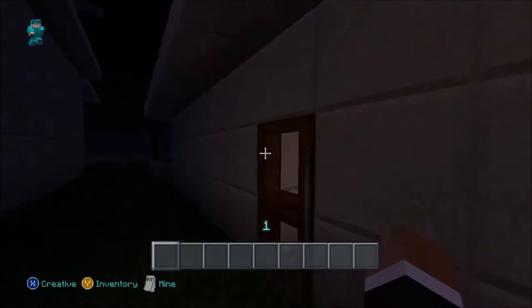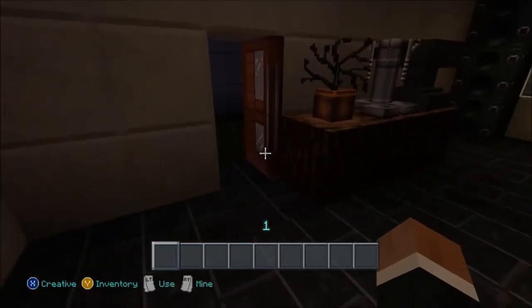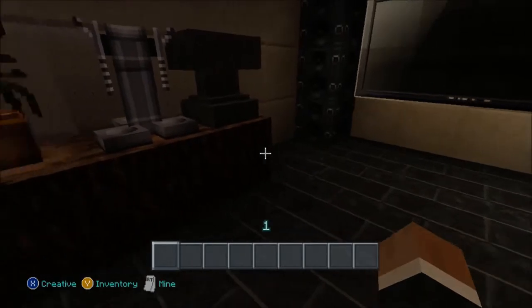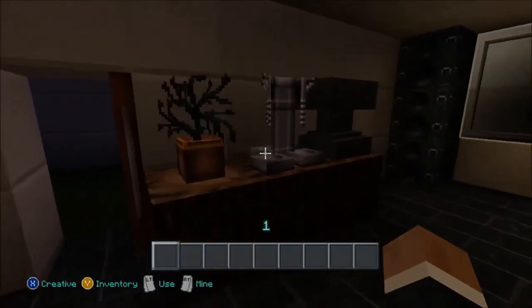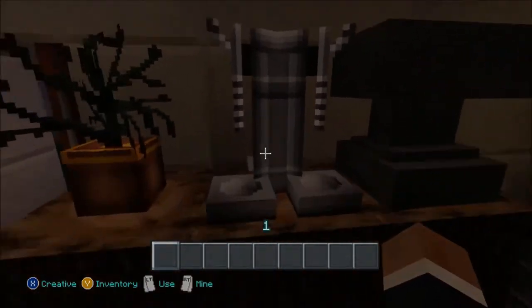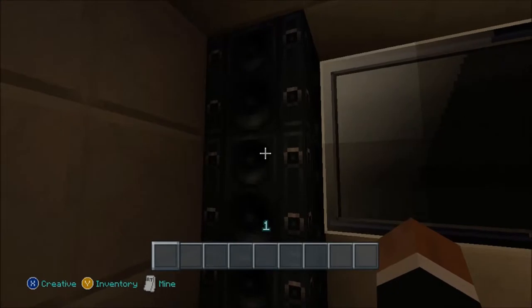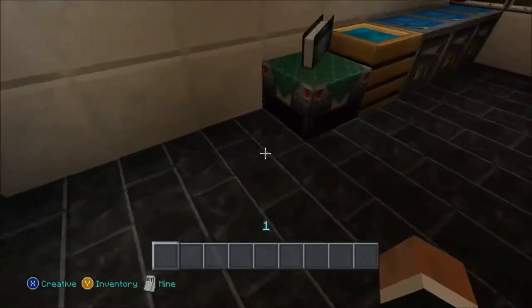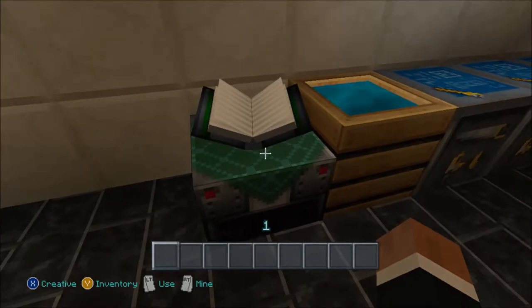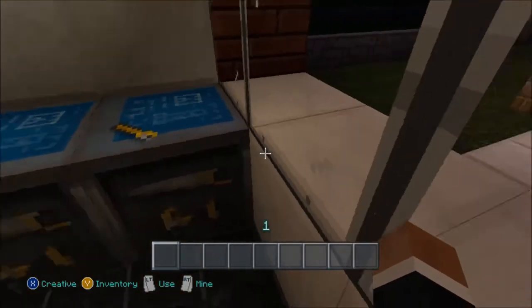Over here is our garage. There's a plant in here because it's a garage, so it's manly. We've got one of those potion things, an anvil for your workbench, a surround system, a flat screen TV, an enchantment table, a cauldron for a sink, and some crafting tables.